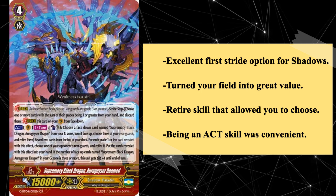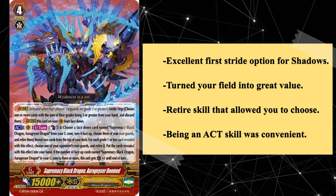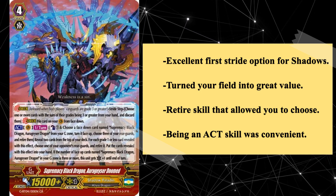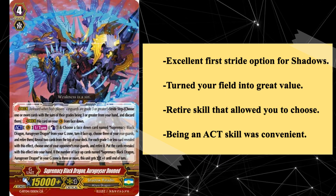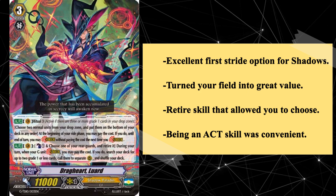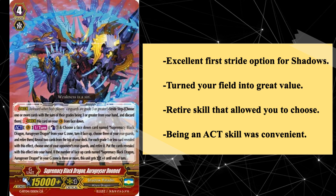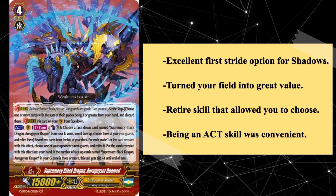Auror Geyser's removal skill just could not be underestimated, as it was one of the few control options in the clan that actually allowed you, the player, to choose the rear guard rather than the opponent, granting Shadow Paladins a great stride option to pick off problematic units. Another subtle difference is that while the original Auror Geyser Dragon was an auto skill on attack, Doomed was an act skill, making it more convenient. These factors led to Doomed being a powerful first stride option, and truly shined in Luard decks, which maximized its potential with Belial and Abyssal Owl to refund the cost. Auror Geyser Doomed was a pillar of utility serving as Shadow Paladin's first stride option for most of G, cementing the clan's ability to convert the board into great value. It makes 9th on this list.